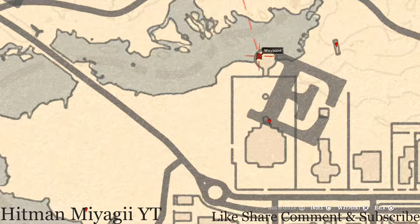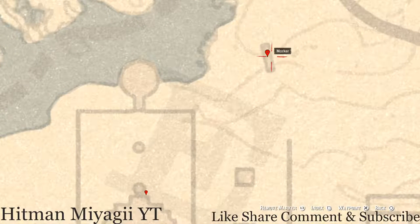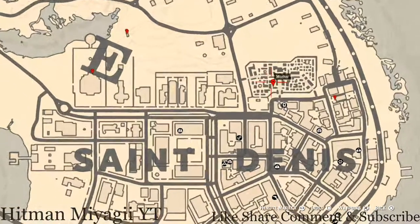Let's go up a little bit inside this gazebo — right about here on the part where you can sit, there's a Six of Wands tarot card. Right here at this marker, underneath the bridge, pull out your metal detector and you will get another random coin; I can't tell you what it is because it is randomized.